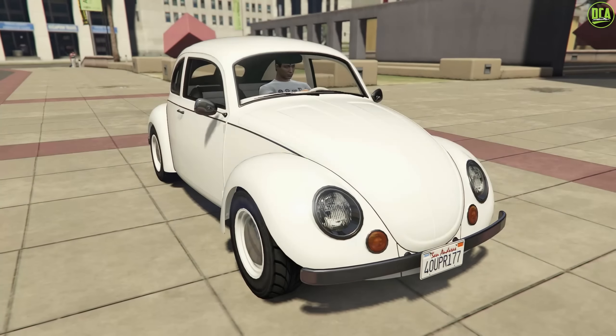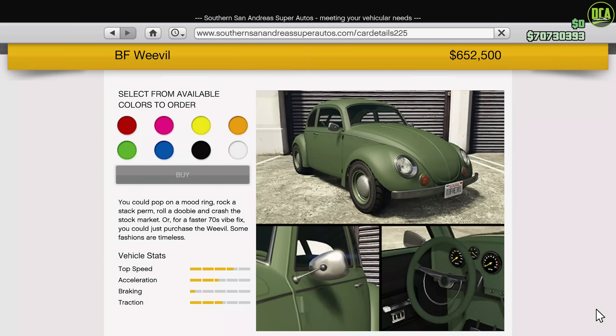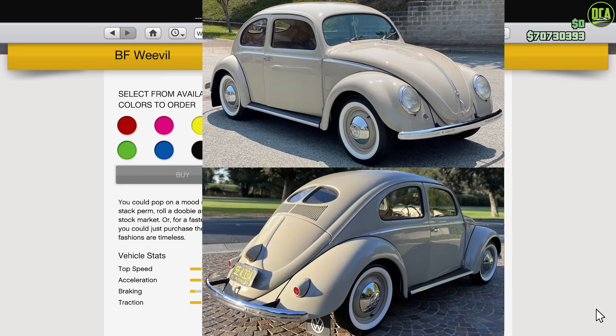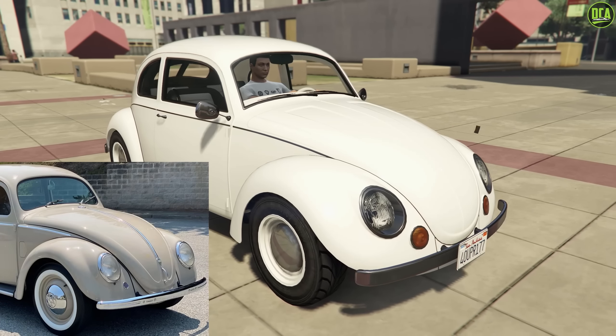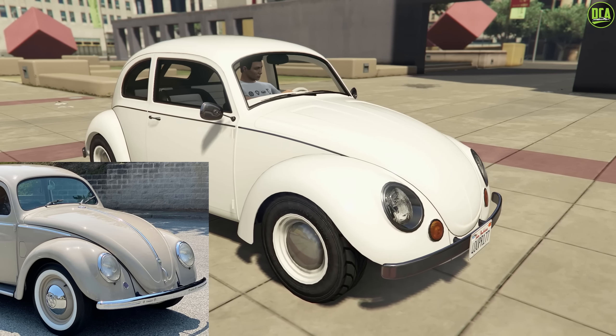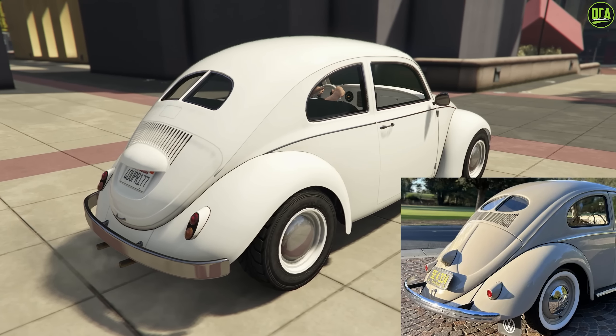Next up, onto number 7, we have the BF Weevil. This car is available from the Southern San Andreas website for a normal price of $870,000 and a trade price of $652,000. It's primarily based on the VW Type 1 Beetle with the rear split window. This one is extremely close — there are very minor details that are different, but they're really small. For the most part, the design is very well done.